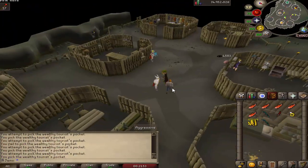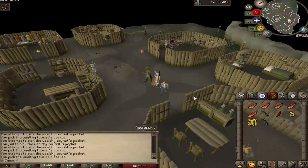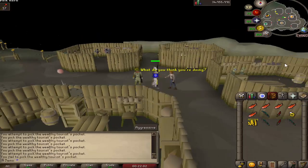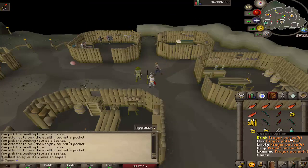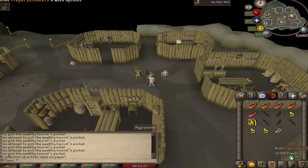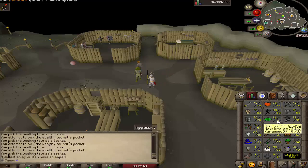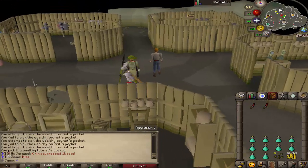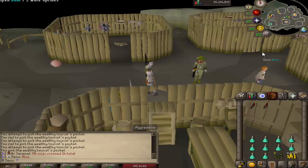These are new NPCs added in the last update found in the Donator Zone called Wealthy Tourist. You can pickpocket them — they require 60 thieving. They have a rare chance of giving you a prayer potion, which is pretty nice. They also have a small chance at a ranar seed. So I'm definitely going to get these a little bit — get a couple ranar seeds, go plant them, just want a little supply of prayer pots. I have the levels to farm and make them but I don't have any seeds. Got some money and six ranar seeds — going to go plant these and we have these prayer pots for now.